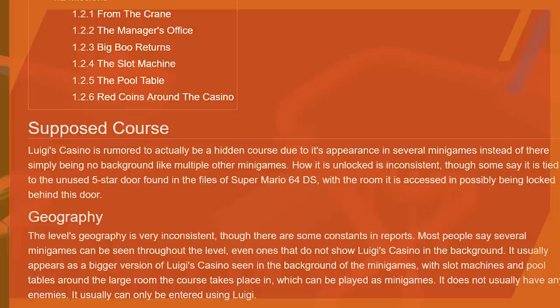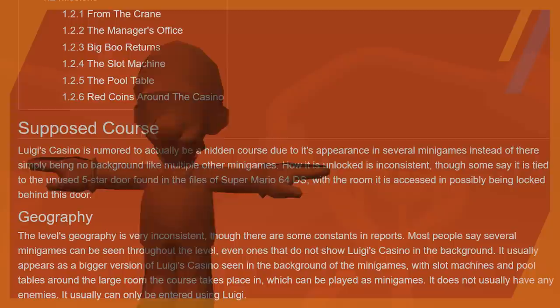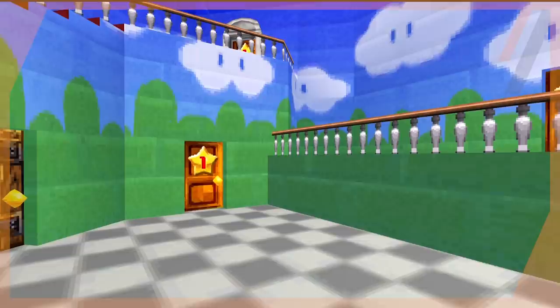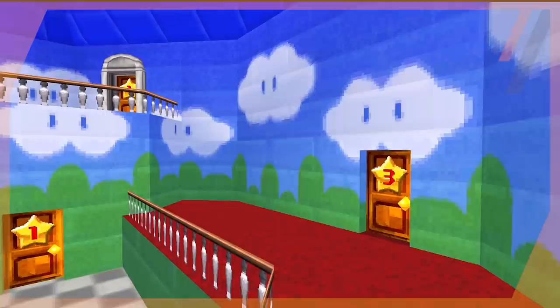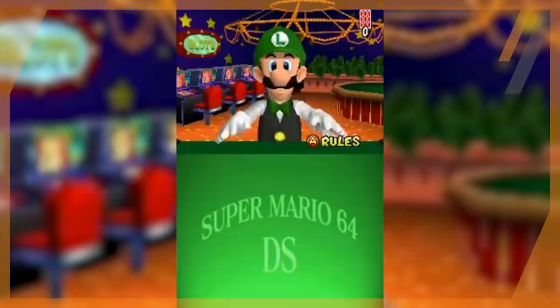Take the Secret Slides wiki breakdown of the concept. Quote: "Luigi's Casino is rumored to actually be a hidden course due to its appearance in several minigames instead of there simply being no background like multiple other minigames. How it's unlocked is inconsistent, though some say it is tied to the unused 5-star door found in the files of Super Mario 64 DS, with the room it's accessed in possibly being locked behind this door." End quote. In Super Mario 64 DS there is a graphic that is unused in the game's files — a 5-star door icon — yet no door in the castle ever needed 5 stars to unlock. So the reason this door exists, based on the current build of the game, is completely null. And hence the 5-star door became the gateway to Luigi's Casino. The lore for accessing this fake world had been cemented and the legacy continued on.